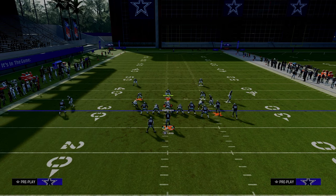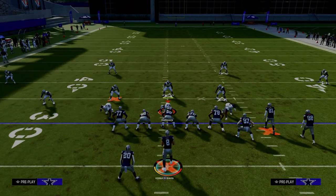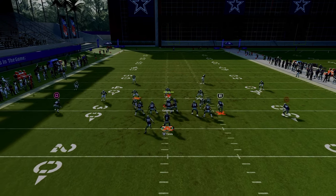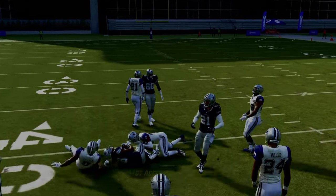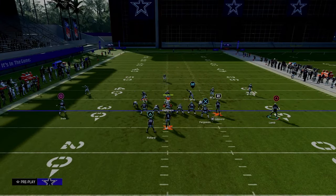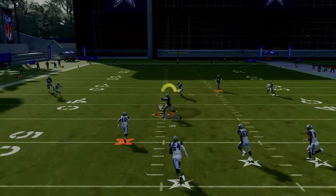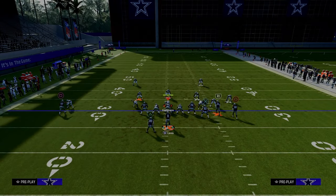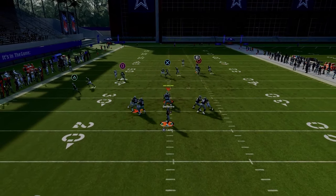If they are running cover two - a lot of people like to run cover two this year - the post route is just going to split it really well. If you look here to the middle, there's just all this space in the middle to throw this post against any defense: cover four, cover three, cover two. It really doesn't matter what adjustments they run - this post route is going to be able to beat it. That's why double post is the best play in the game. But now we pair the best post route in the game with a really good tight end apprentice crossing route that's going to be consistent against man and zone, and take advantage of when your opponent puts that outside cornerback on a deep third, because he's just never going to play the tight end crosser.